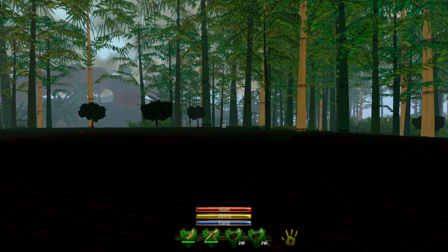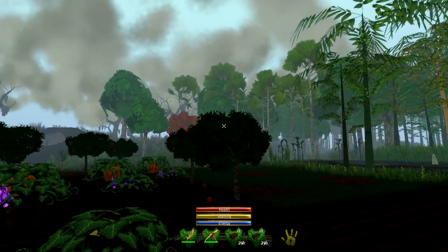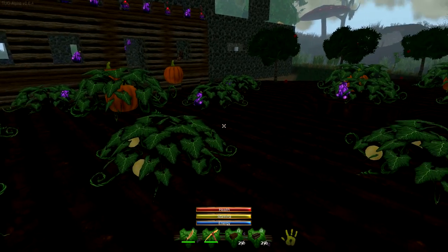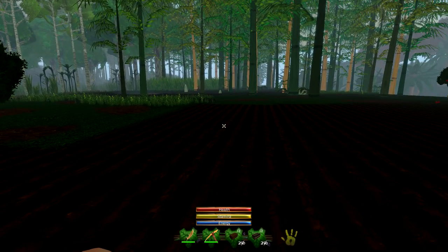Hello everyone, my name is Skadoosh and this is going to be a quick introduction to my little world of tug, just to give you an idea of how I roll through it. I use the hoe to create farmland, to get rid of a lot of the tall grass and give myself a large area.